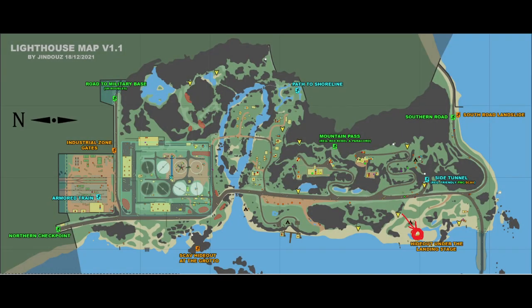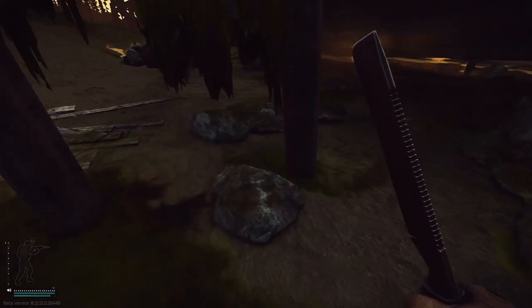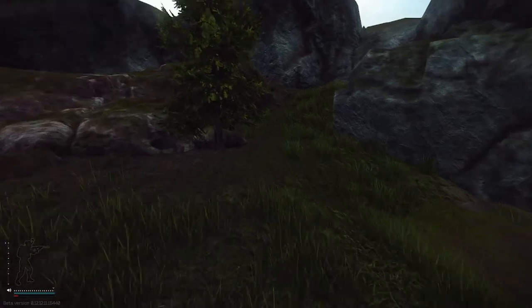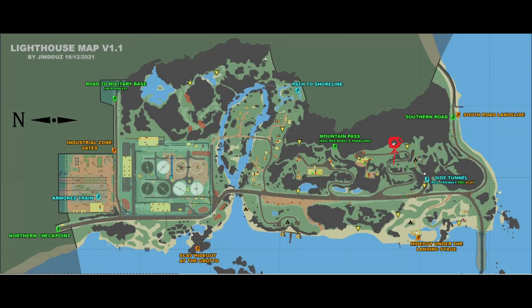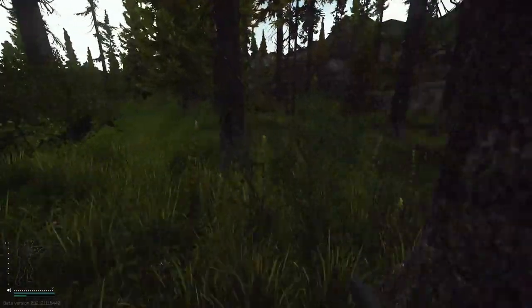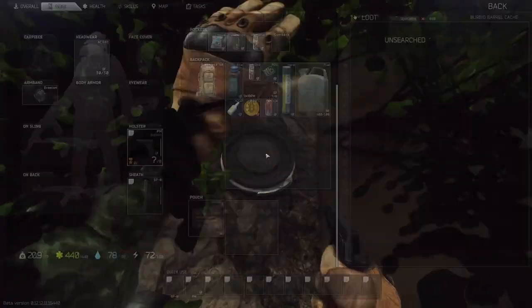Starting off with the three stashes — whether you loot them depends on where you spawn. The first stash is located under the stage hideout; only loot this if you spawn here, it's just between the rocks. The next stash is just above side tunnel — again, only if you spawn around this area. The final stash, marked in red on the map, is only worth looting if you spawn near it or pass it later. Don't go out of your way for it.